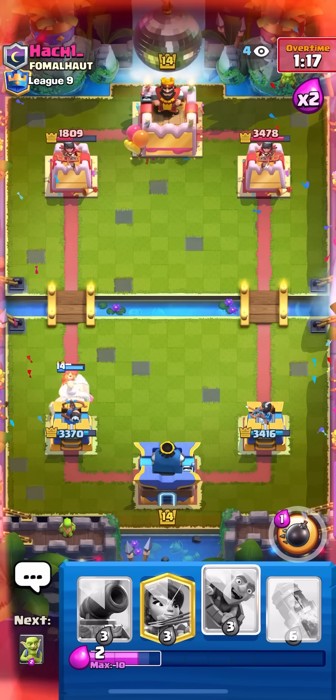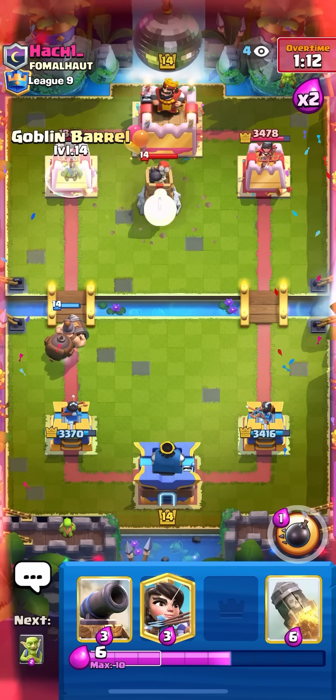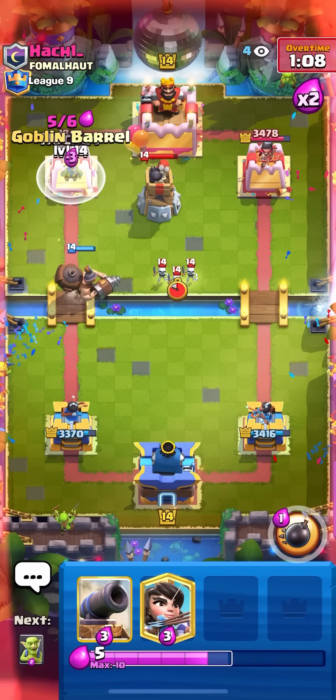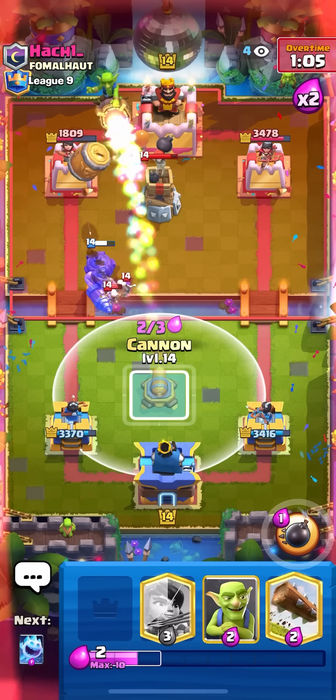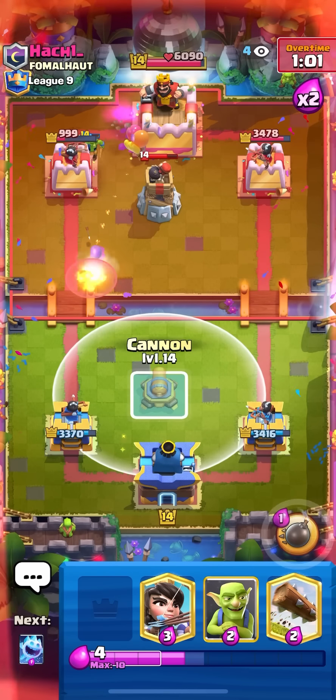Going for ice spirit, going for mighty miner on the miner — he doesn't even have magic archer in hand so he can't magic archer it. He has to bomb tower in the middle. I don't know why he puts his bomb tower all the way down there, that doesn't even pull the mighty miner. He has to cycle — he's gonna go for rocket plus barrel to get some damage.